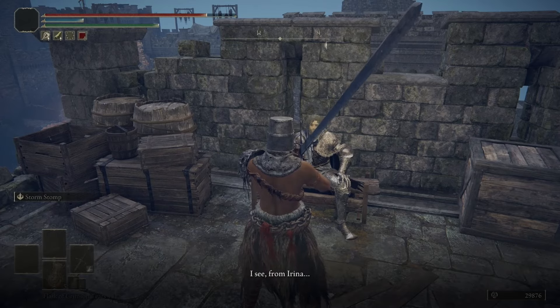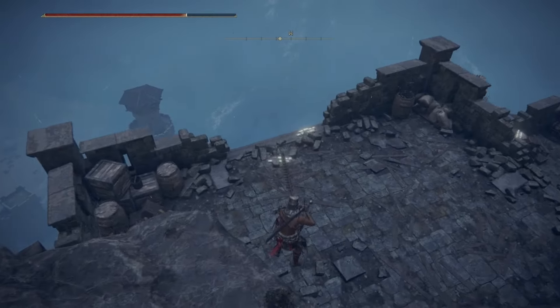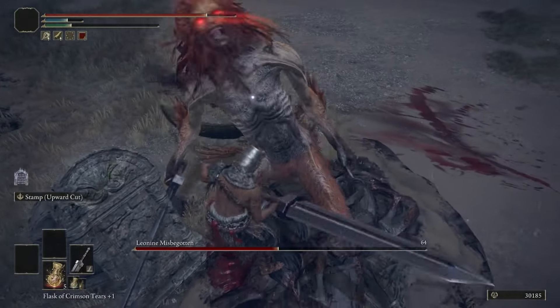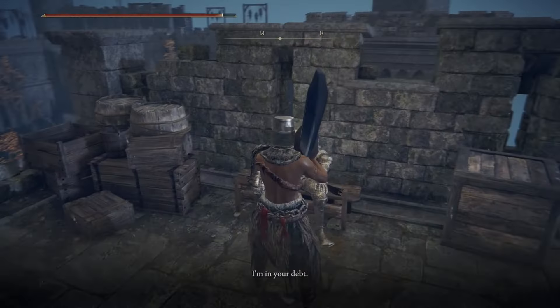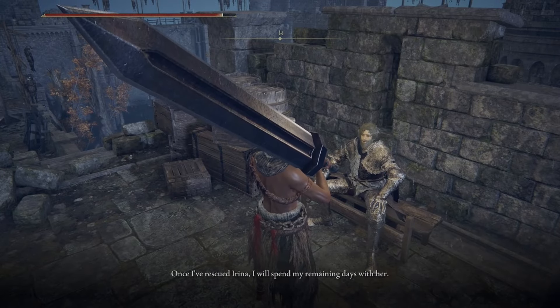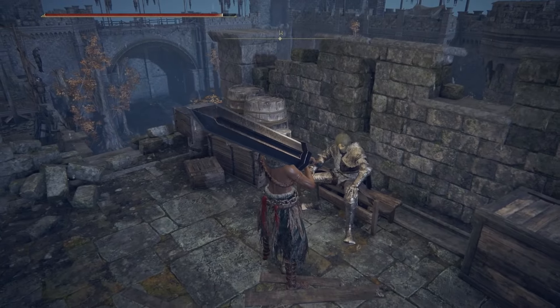He'll tell you he can't leave until the castle's boss is defeated. Head behind the castle and defeat the Leonine Misbegotten boss on the beach. Return to Edgar, talk to him once more — he'll thank you, say he's no longer bound by duty, and head up to where Irina was last seen. Exhaust all of his dialogue.